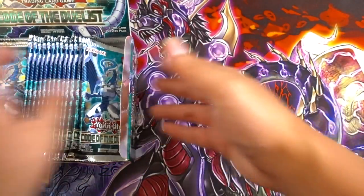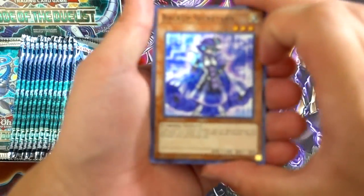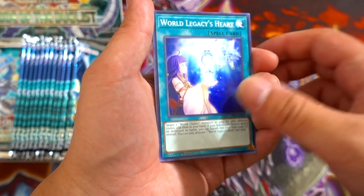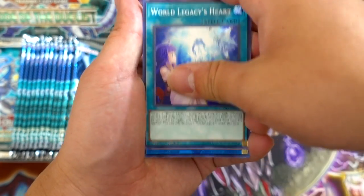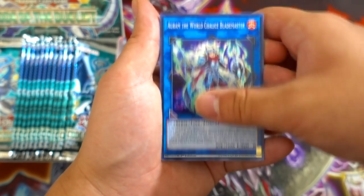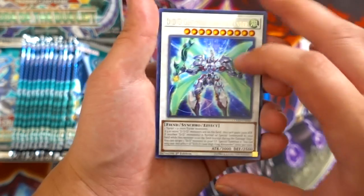Without further ado, let's just start with the box open. Let's go off with the very first pack and see what we're able to get. So we get a Backup Secretary, Launcher Commander, World Legacy Heart, and — oh my goodness — Uram the World Chalice Blade Master for our very first card. And Dedede Dave right here — High King Alexander for our rare, which is absolutely phenomenal.